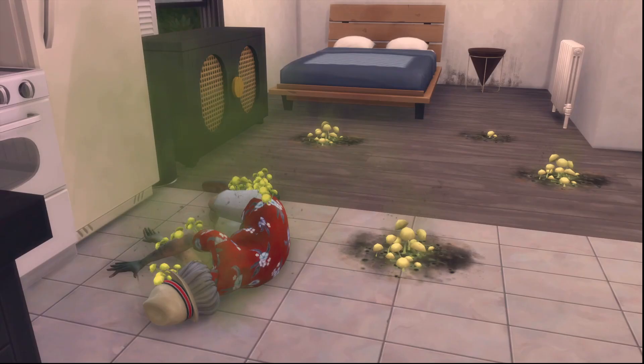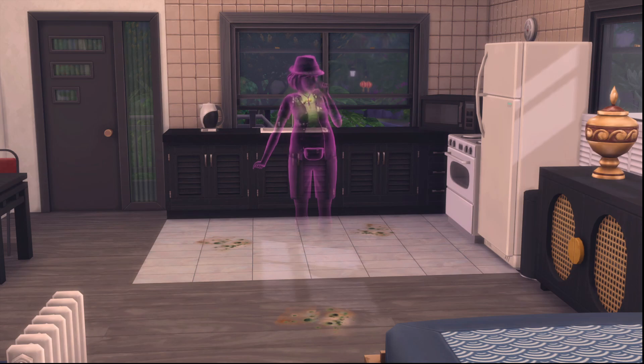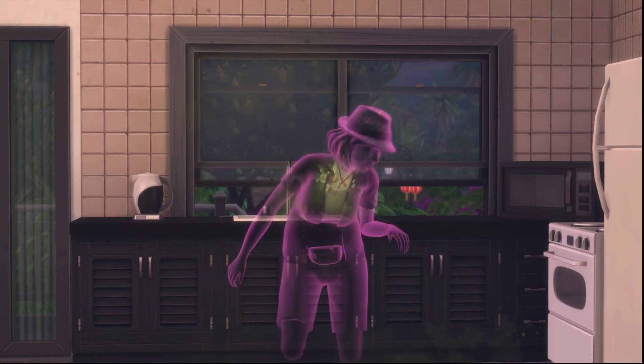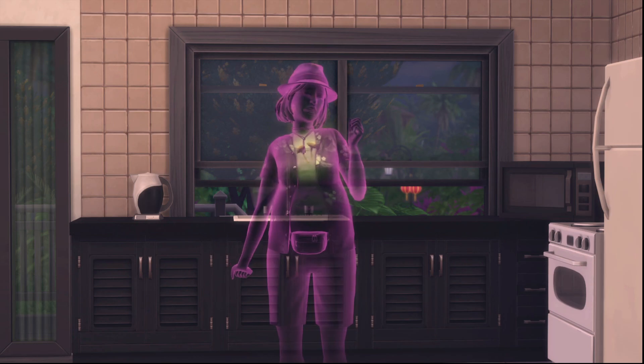After your sim meets their untimely demise due to mold, they will become a mold ghost. And if you call forth that ghost, they will appear. The mold ghost has the ability to spread mold throughout your home, your neighbor's home, or any of the units that you have. So do be careful.